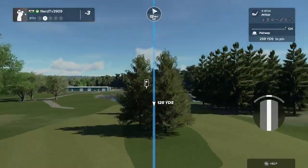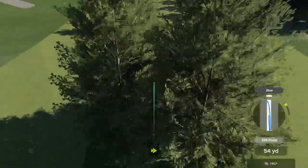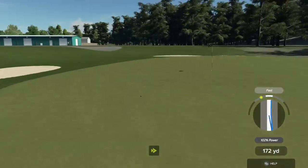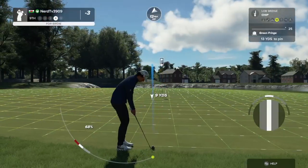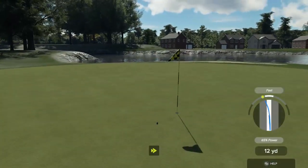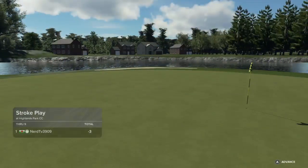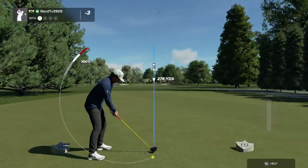Hole number nine, shot number two. Something sounded a little bit off on that swing. Third shot — I'm sure you didn't plan that one. And this one's your fourth. That's a nice chip, well done. The only thing left to do is sink this putt and get your par. And that'll leave you right there at three under par.